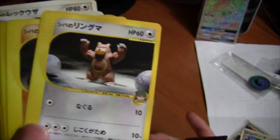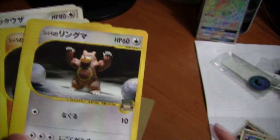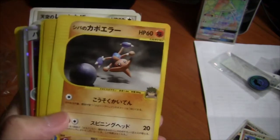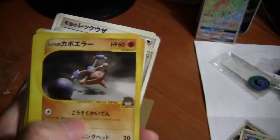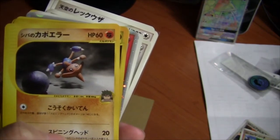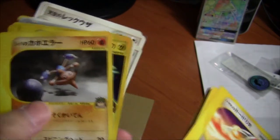Shiba no Ringuma — this is Bruno's Ursaring. Shiba no Poliwrath — Bruno on top. Kousoku Kaiten — this is like Speed Spin, not an actual attack. Spinning Head — it's a really strange attack name.